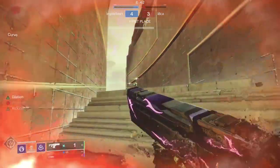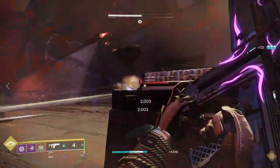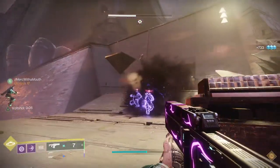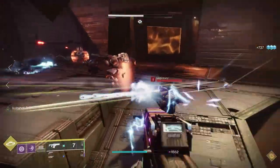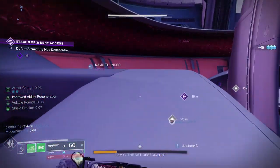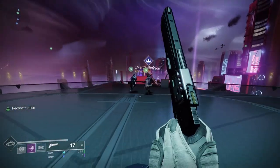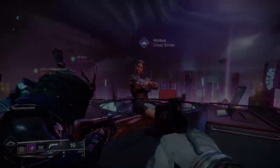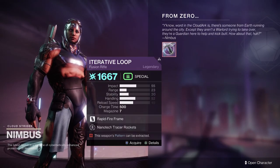So I'm really glad we have some banger perks. If you're looking to grab those red borders for crafting, Iterative Loop is a Neomuna weapon that drops from activities within the city. You can acquire normal or deep sight red border drops through heroic patrols, rank ups at Nimbus, or the new escalation protocol-type activity called Terminal Overload.